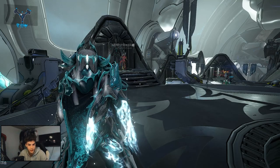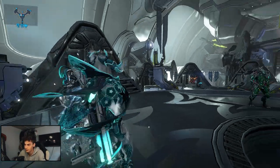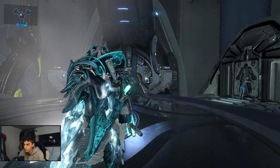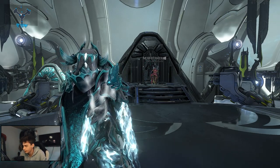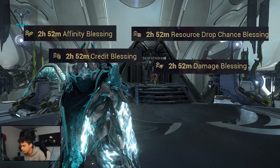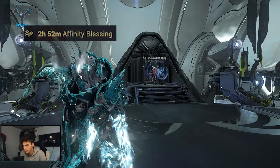If you're planning on farming in the game — leveling up items or anything like that — I'd almost recommend just standing AFK in the relay before any play session and you will passively gain some of the buffs. Any MR30 player will be able to give an affinity blessing, a credit blessing, a resource drop chance blessing, a health blessing, and a shield blessing. The one you want to focus on getting is the affinity blessing.